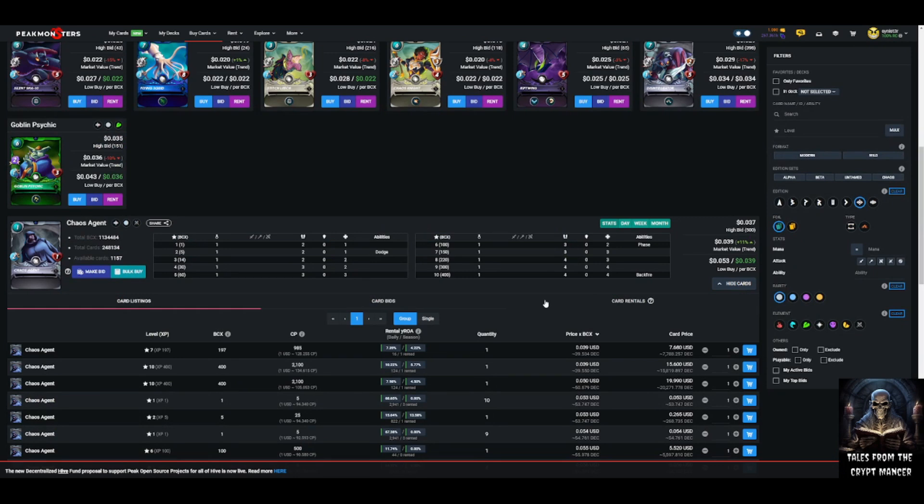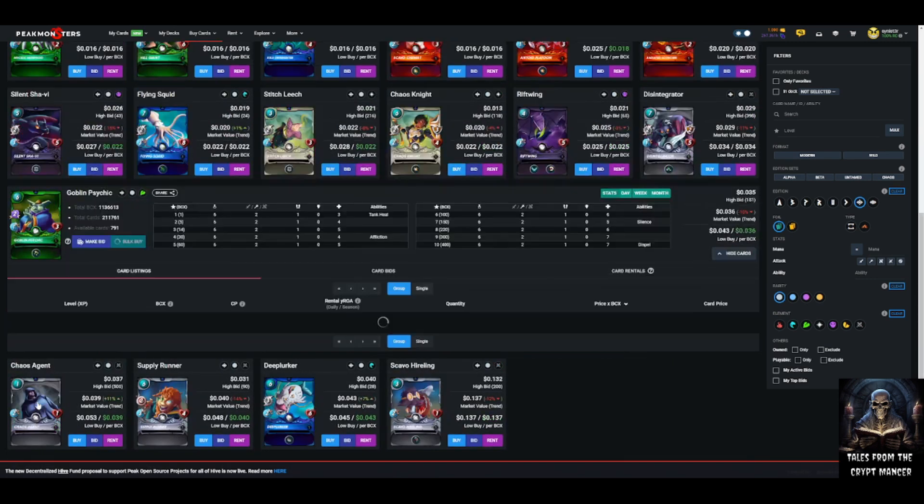Chaos Agent is another neutral: one mana, backfire, phase, dodge — four speed, four health. What makes this card valuable is that it's a budget card usable with any splinter as an off-tank, main tank, or sneak defender. That versatility combined with a one-mana cost is something to look out for in Rebellion — neutral cards that function as effective tanks or off-tanks at one or two mana. When Chaos Agent does its job, it gets certainly more than its mana value back.